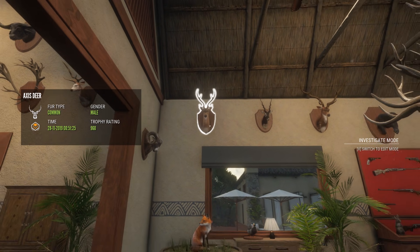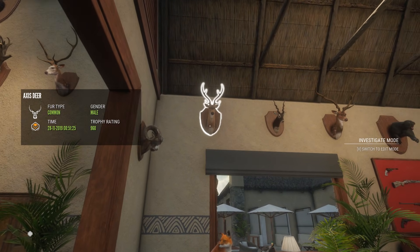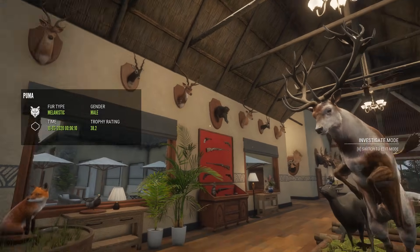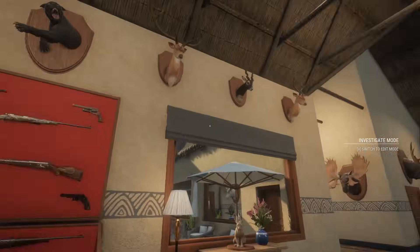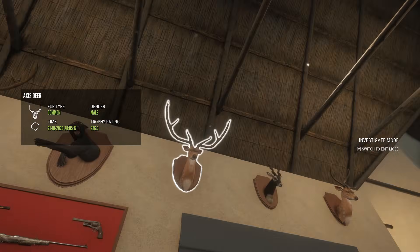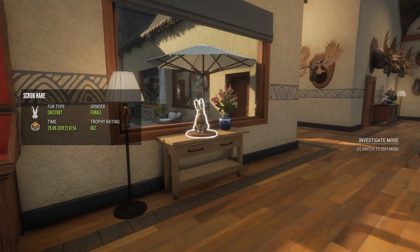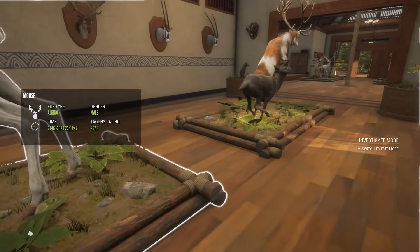Let's take a look with this one compared to this one. Got some Diamond Black Buck, a Melanistic Puma, a European Rabbit Diamond, and another OG Axis Deer right there — True Rack one. My only Diamond Scrub Hare, if I'm not mistaken.